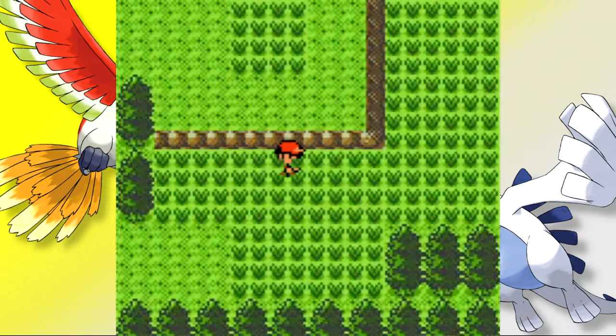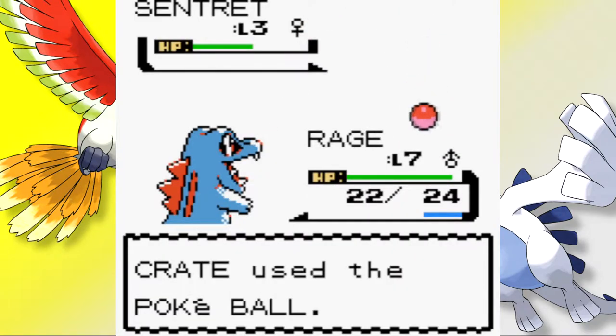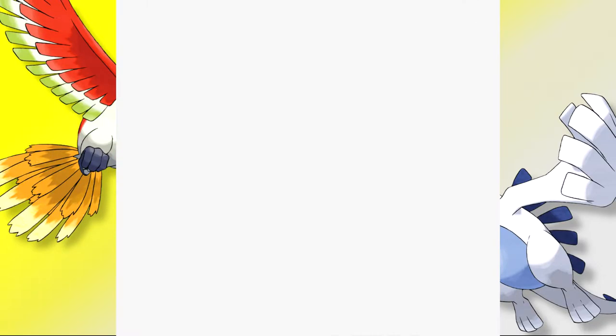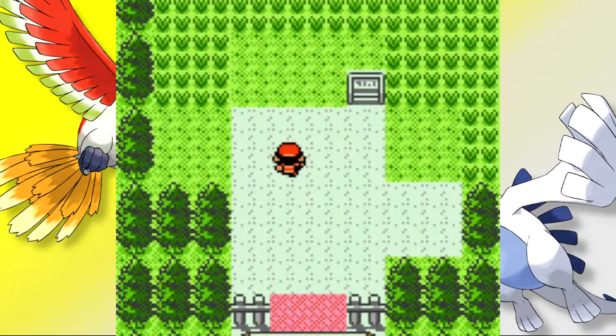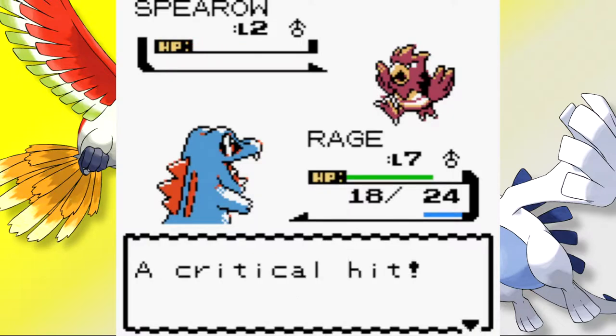We begin the trek to Violet City and catch our first encounter on Route 29 — a Sentret I named Senny. A nice aspect of the game is that there are quite a few routes to explore before even reaching the first town. On Route 30 we met our second encounter, a Spearow, and I was extremely excited about the prospect of having a Fearow so early on.